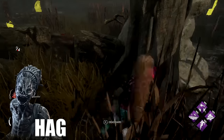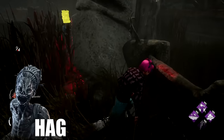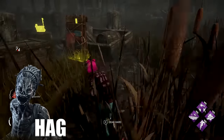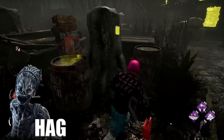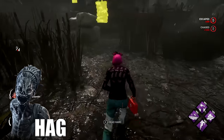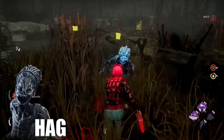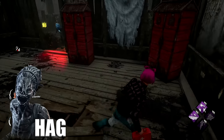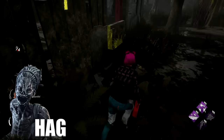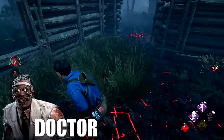Going against the Hag can be very annoying, but there are lots of ways to harass her by being comfortable with being chased. She's a 4.4 killer, so if she commits to you she's most likely going to lose the game. You can go up to traps, bait the Hag into chasing you, and if she does, crouch to avoid triggering traps. You can also burn traps with a flashlight. Whenever a teammate is hooked, always be ready to bait unhooking to get the Hag to swing. Do not get grabbed — that's the only way the Hag wins.